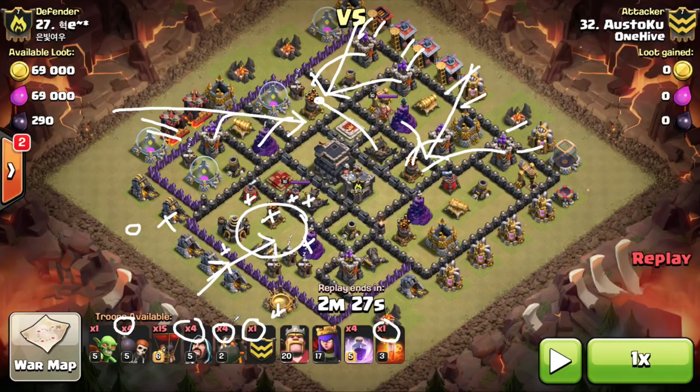Rage spells are very important on this attack as well. Be sure you're using them on key defenses. You wouldn't want to drop a rage in an area with only one defense that can hit your balloons — that's low value. Drop it somewhere like a cluster of defenses, including the air sweeper and air defense, to get maximum benefit. Teslas are important too. Be smart about where you drop them — you want your balloons traveling quickly, and travel time is a big deal for balloons.